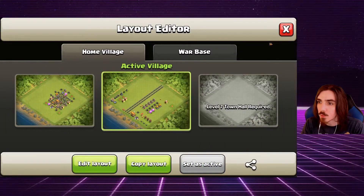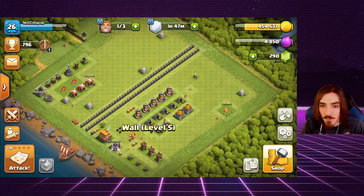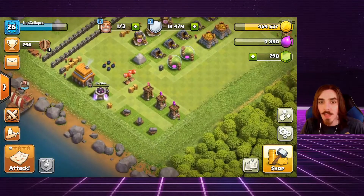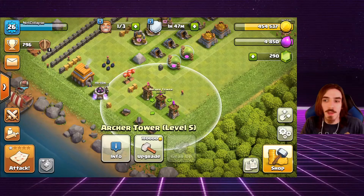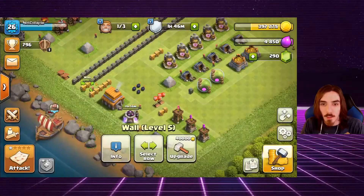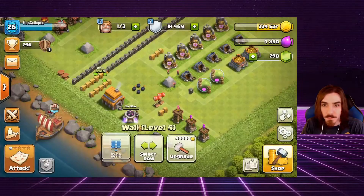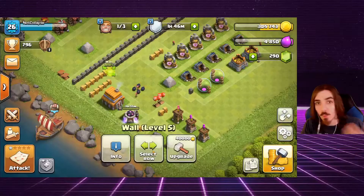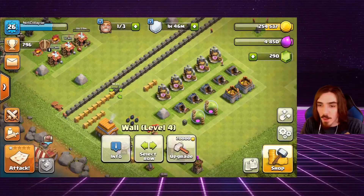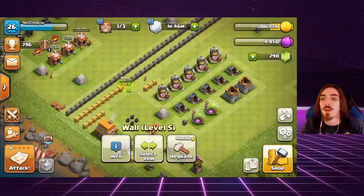The barracks is now maxed out — we move that icon to the promised land across the walls. We've got the army camp going, the barracks going, and the laboratory going. With our remaining gold we only need 180,000 for the archer tower, so I'm going to upgrade some walls in the meantime. Wall progress is steadily going — they only go to level five at this town hall, so we're maxing them out and burning as much gold as possible so people can't steal it when we're offline.